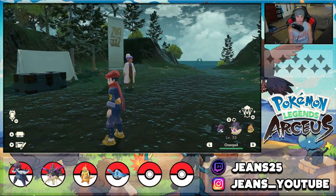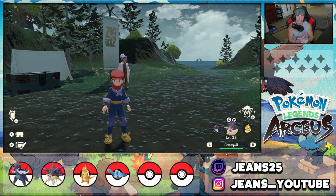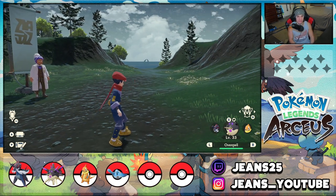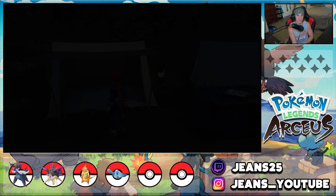Going back to what the book in Canalave City says: it tells you to surf through the open gate of the ocean with these three Pokémon. If you look straight out at the coastline, you can see two little rocks — that's the gate of the ocean. It has to be during evening time, when the sun is setting. You'll want to sleep to evening, have all three Pokémon in your party, go right up to that gate, and surf through it.